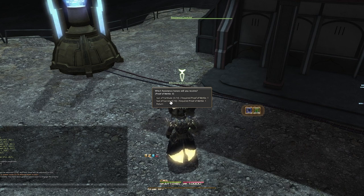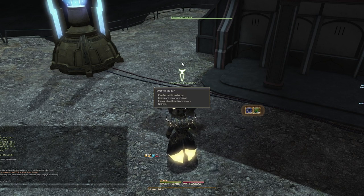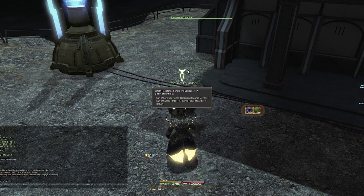You can spend proofs of metal on DPS, healing, or health pool size — however you want. You obtain proofs of metal by trading in metal at the Resistance Counselor in 20 million metal increments: 20 million metal gives you 3 proofs of metal. You cannot buy them in any other way or in any other quantity at this point in time.